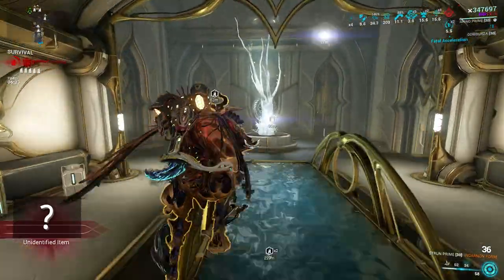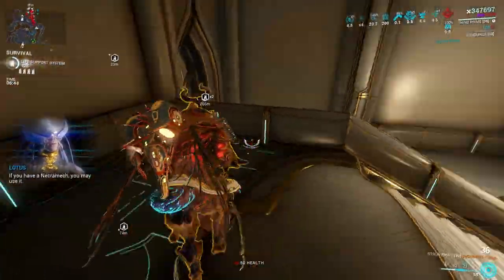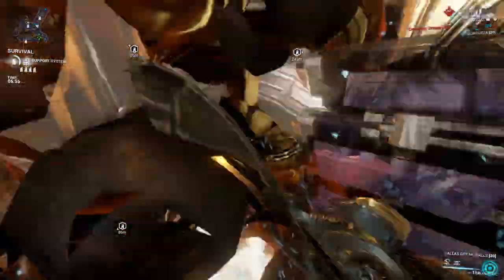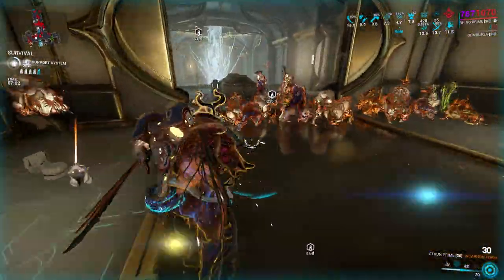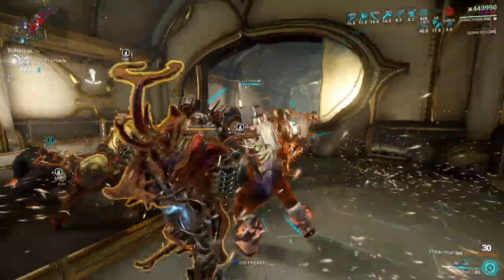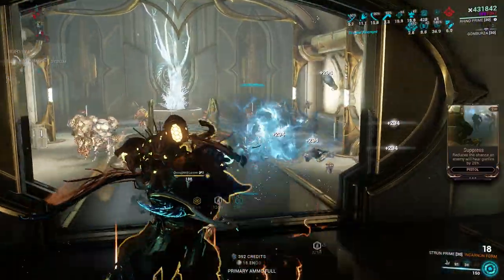Despite the same survivability and Iron Skin working just like in the past — scaling with armor and power strength to gain more Overguard — I still like the way Rhino can be played right now. Adding a flat critical chance with Arcane Avenger is a huge boost to his offensive side. Roar is significantly good at boosting damage for both Warframe abilities and weapons, and there's a very special synergy with critical chance that I love. Most players know how powerful slash-based weapons with a faction mod are while using Rhino's Roar. Not just slash and bleed combos — other status damage over time such as gas can also be insane with Rhino's Roar, as the damage seems to double-dip when you use the ability with this kind of status setup.